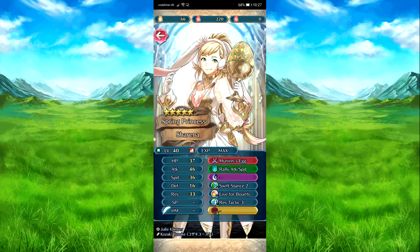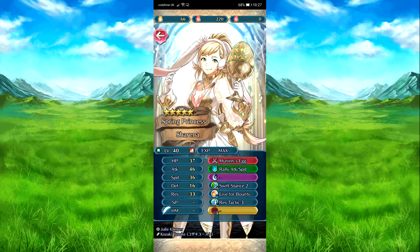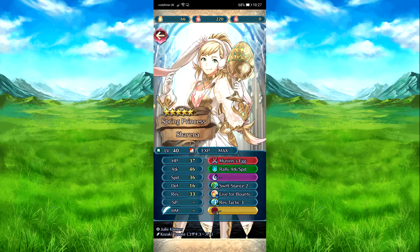I think you're good for training power, whatever, thanks to that. Renegue: rest mode 3, start of turn, HP is above 50%. I'm taking attack rest mode 5 on the unit with the highest level of speed. Weird situation, but okay, sure.